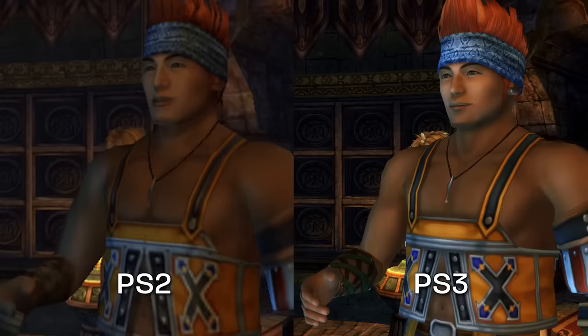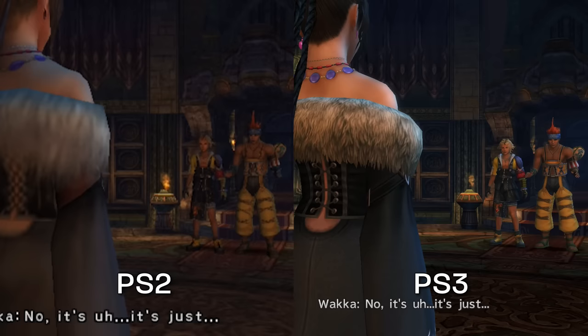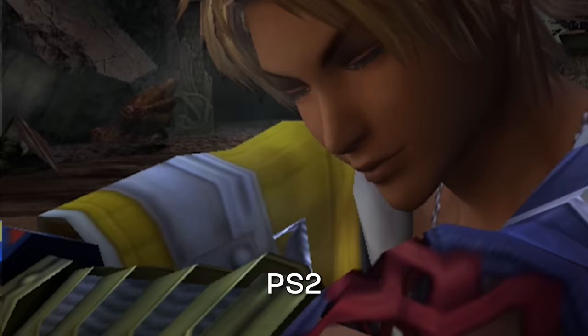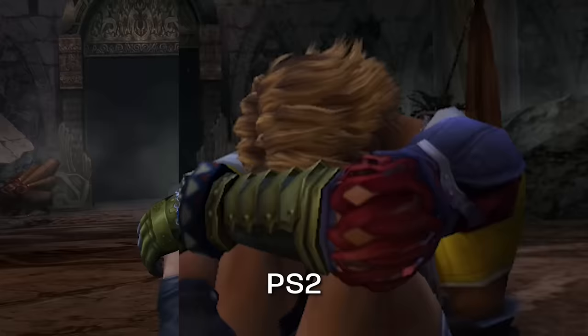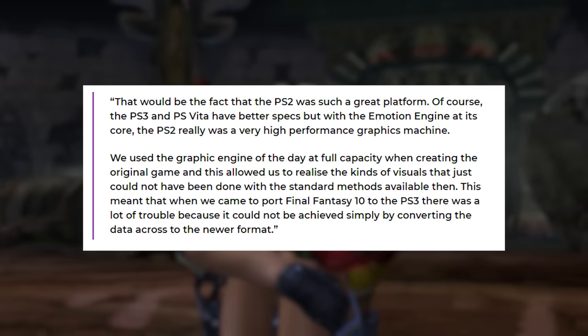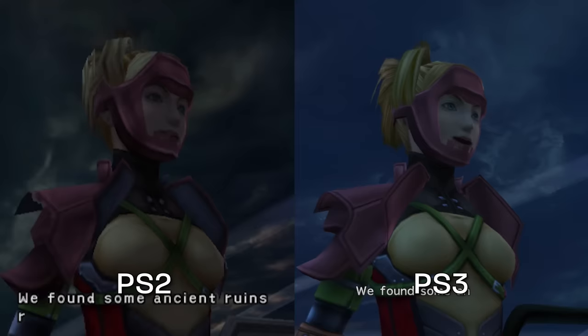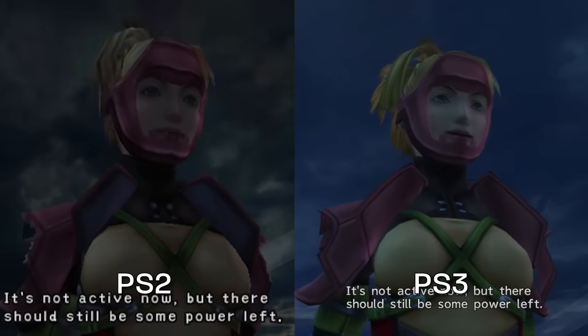In my research on this topic, I ran into a popular belief that the reason people think the PS2 faces of Tidus and Yuna look and animate better was because of what is known as the Emotion Engine — the name of the PS2 CPU. Its primary function had nothing to do with faces or facial animation; rather, it handled geometry calculations, behavior, and world simulation. Yoshinori Kitase, the director of FF10, has stated there were development challenges when porting from the PS2 architecture to the PS3, so I can't confirm if the hardware change or lost data is why the faces changed.